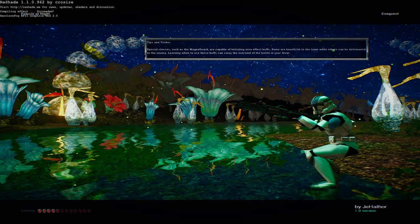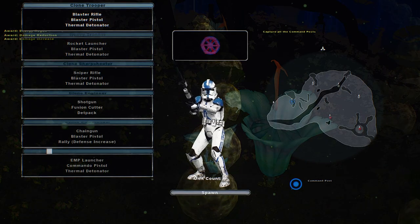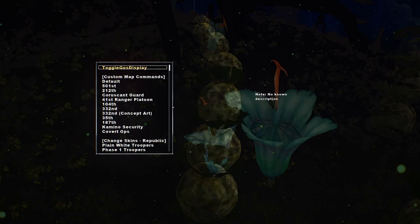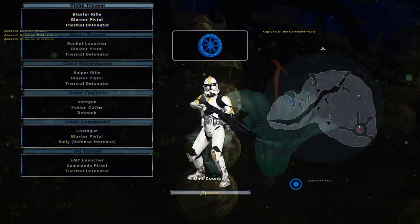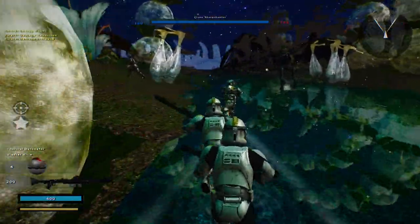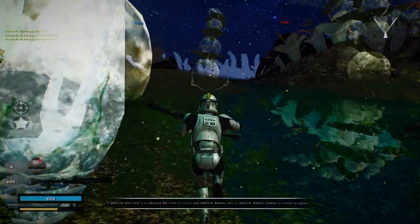Hello and welcome back to a brand new Star Wars Battlefront 2 Mod Map video. Today we go on Felucia at Night by Jahothr. This is his first and final version. Before we continue on, we'll play as the clones. We're going to go down to the skin changer and do the 327th Legion, because if I remember correctly, that was the legion that was on here with Aayla Secura for Clone Wars.